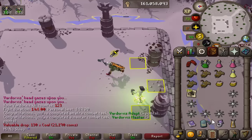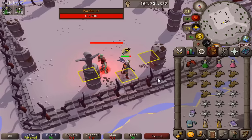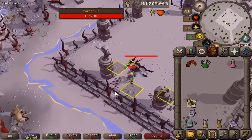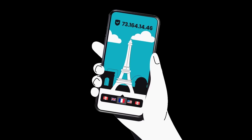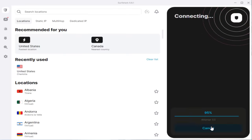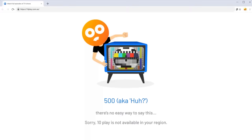Before we get started, while killing Vardorvis you always want to make sure you're dealing with no lag and have a perfect internet connection. That's why I use Surfshark VPN — with Surfshark I can keep my IP address safe and private so that anyone who tries to snoop on me won't be able to see anything I'm doing or where I'm doing it from, and my internet connection stays just as perfect.